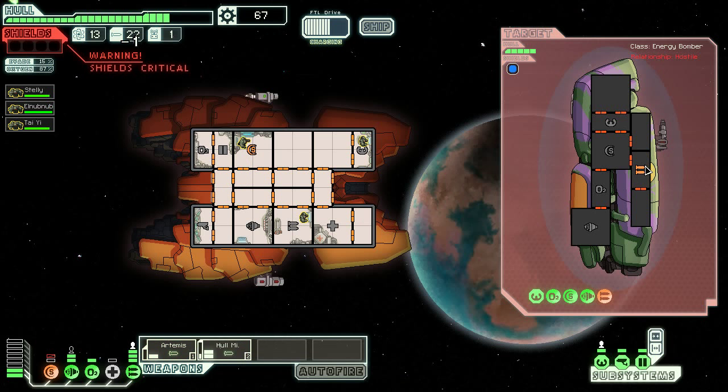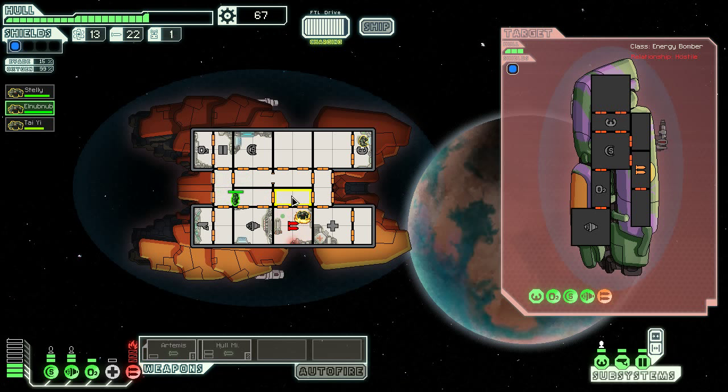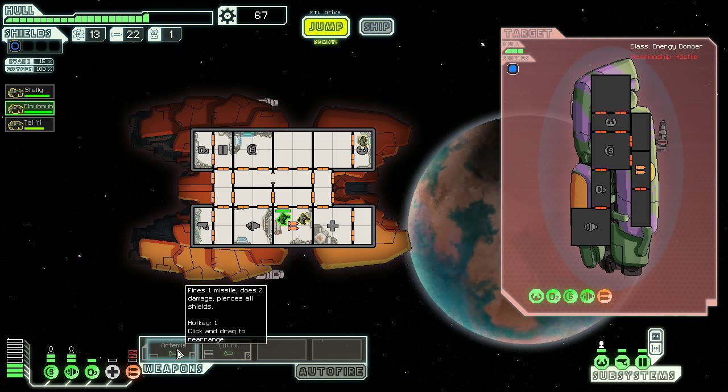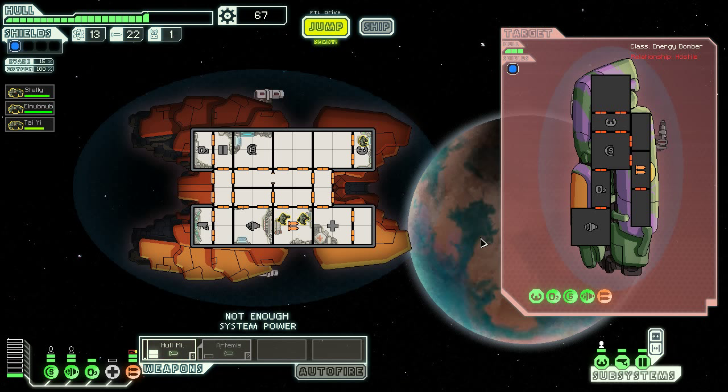Zoltan weapons are the devil. Shields down — fortunately hit their weapons room just in time. Just gotta get some repairs in. Probably should have fired that Artemis missile earlier because I'm going to lose my capability to hurt them in a moment. At least I don't take fire damage because apparently that rock stomp is exactly what you need. I'm gonna get fired upon again in just a moment, so I'm going to try and fire a whole missile to save what we have.